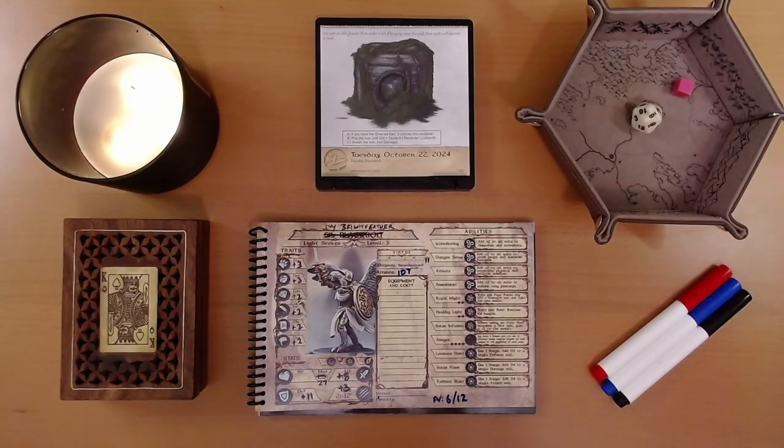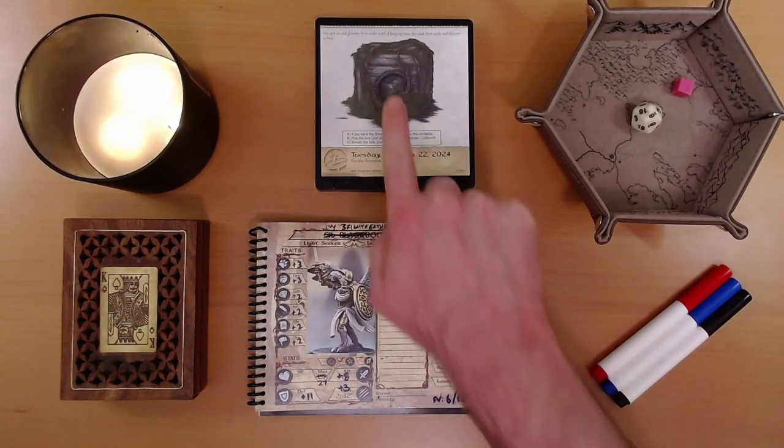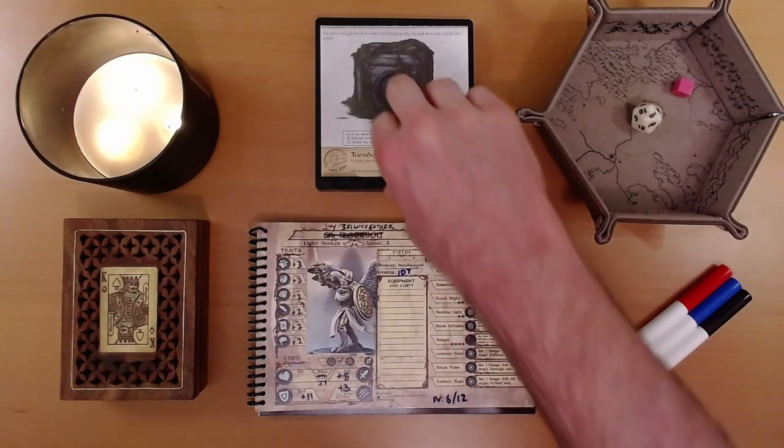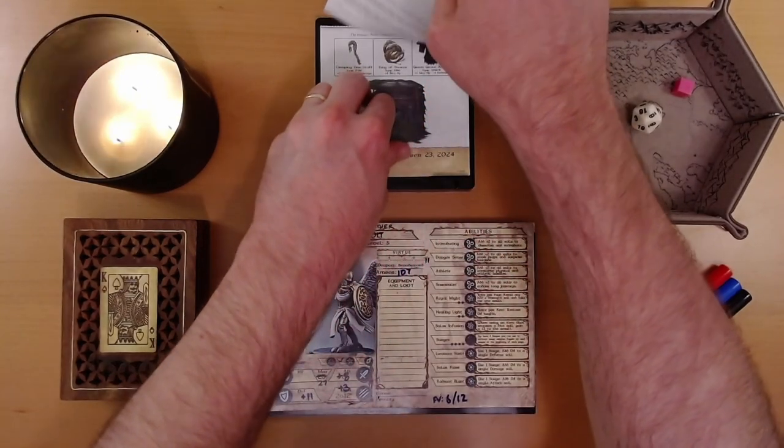Happy October 23rd, everyone. I'm Liam, and we are playing the 2024 Quest Calendar, The Leaf Riders of Renwood. Yesterday, Ivy smashed open this treasure chest. The calendar told us that what is inside will be revealed to us today, so let's see what adventure is on the calendar for us today.